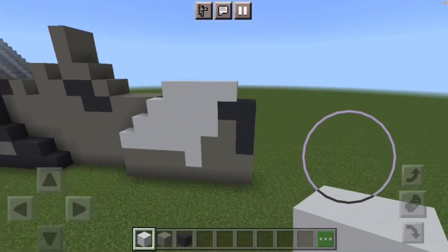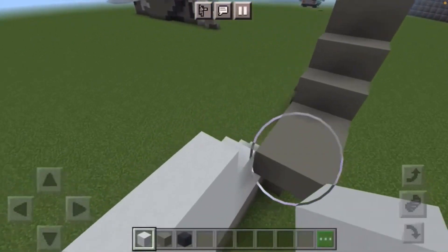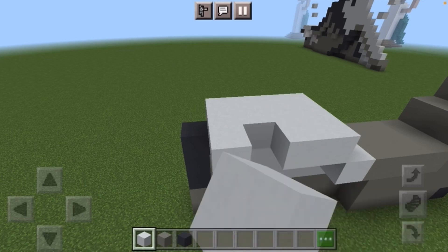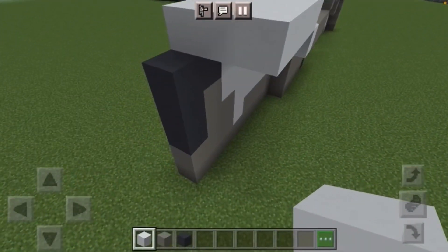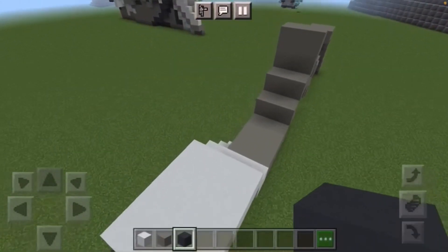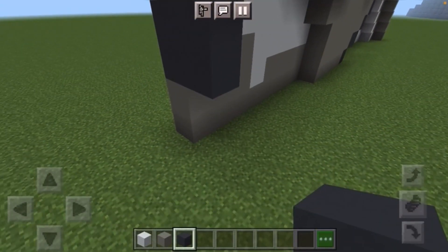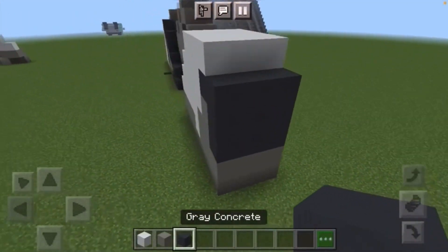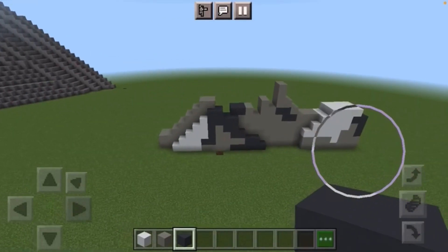Finally at the top, simply leave a gap of one and then put four white concrete leaving a gap of one from the end. And there is the entire bottom half of your Paramount mountain. Go ahead and extend this whole part back by one, do the sides as well, and there you go — that is the entire bottom half of your Paramount mountain completed.